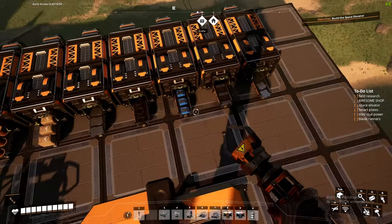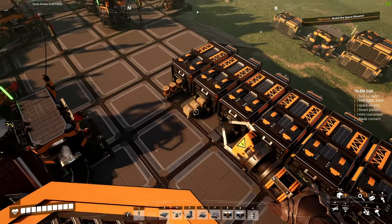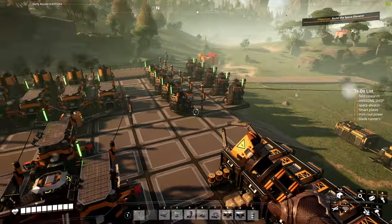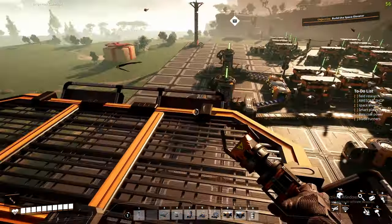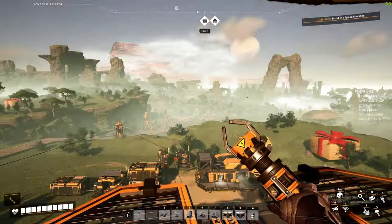We got plates, rods, screws, cable, reinforced iron plates, copper, and concrete, and we were able to actually build this entire pad in the other episode and get this far.